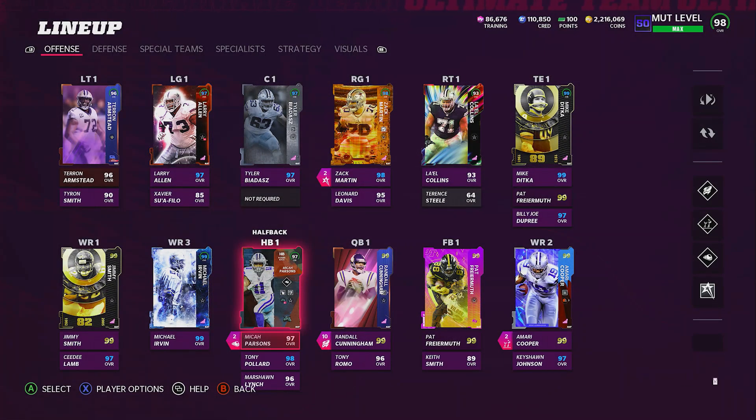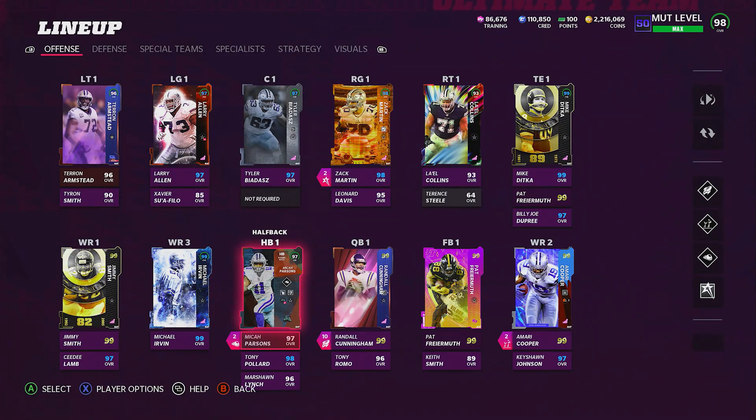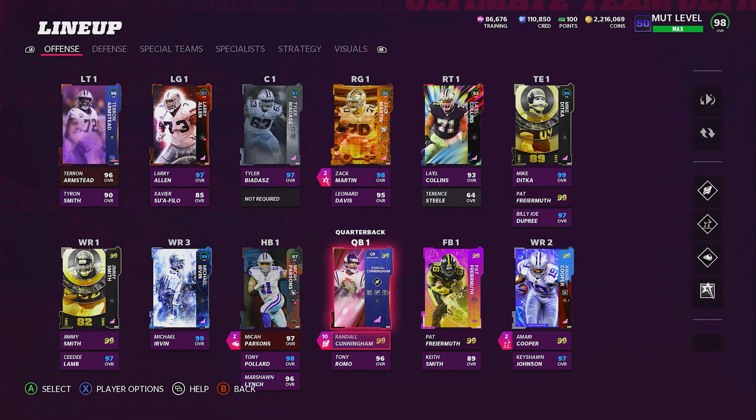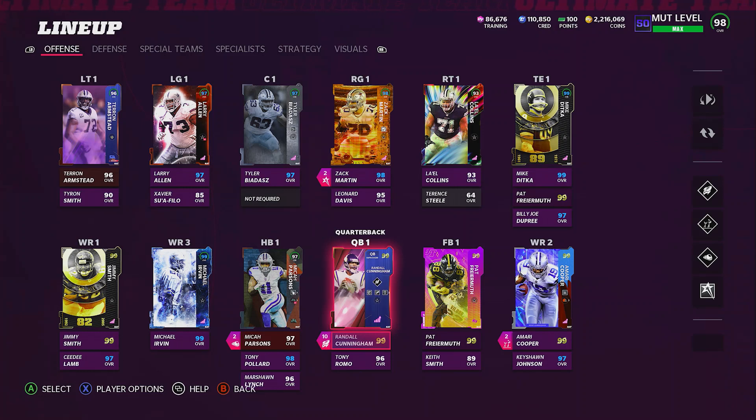Someone asked me how I got Micah Parsons to a 98. He's no longer a 98 because I took certain out-of-position players — the backyard baller players — out of my lineup, so that chem is no longer activated. But once I had a certain amount, I think like 10 backyard ballers as well as other chems on my offense, that's why I boosted him up to a 98. Because I took those players out, he's back down to a 97. I really don't care because he's goonish either way. So on offense, that's about it — that's all that I'm running, and it works great for me.